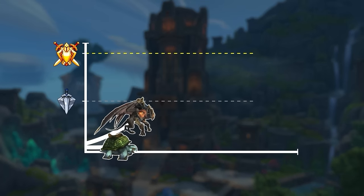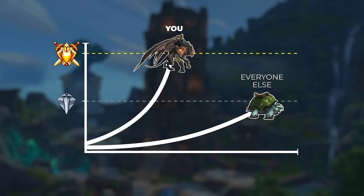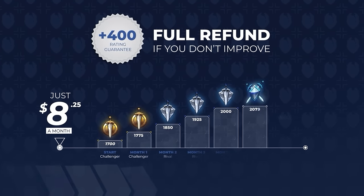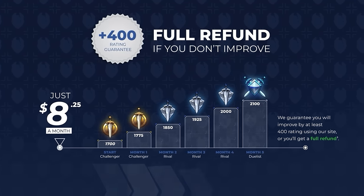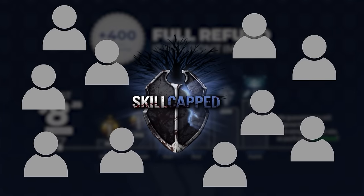While everyone's lagging behind and slowly figuring stuff out, Skill Capped guarantees that you will get ahead fast — so much so that everything we offer is backed up by one simple promise: that you will gain at least 400 rating while using our service. If you want to skip the guesswork and get an exclusive early season discount, be sure to visit the links below.